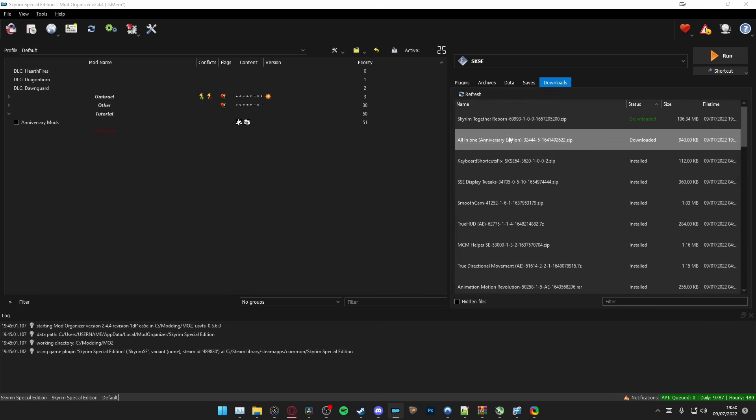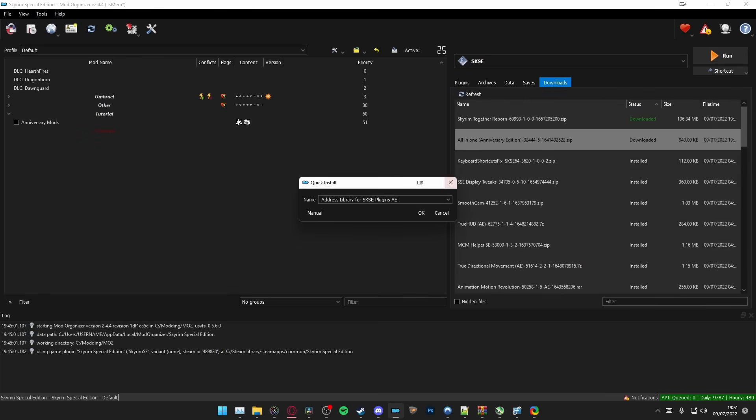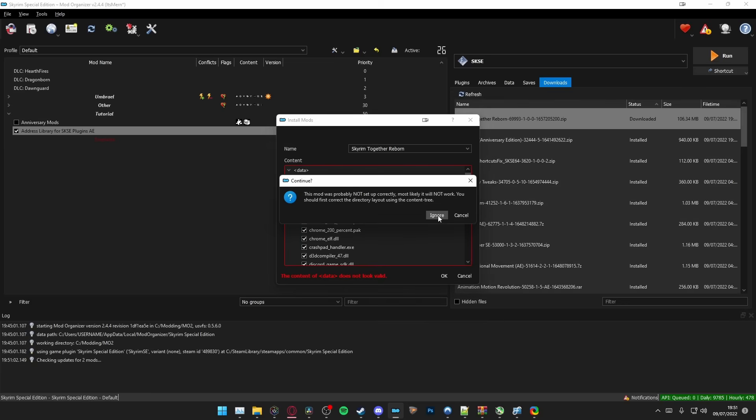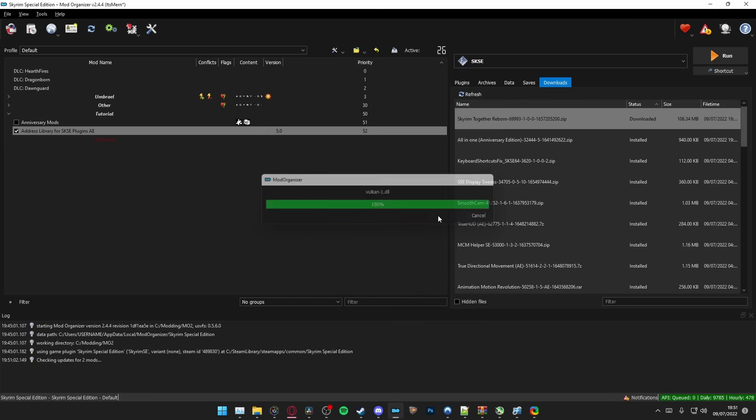Install Address Library, give it a name, and now enable it. Now install Skyrim Together Reborn — it'll mention the content data does not look valid; this is normal. Just right-click Skyrim Together Reborn, Set as Data Directory, then click OK and Ignore. Now enable Skyrim Together Reborn.